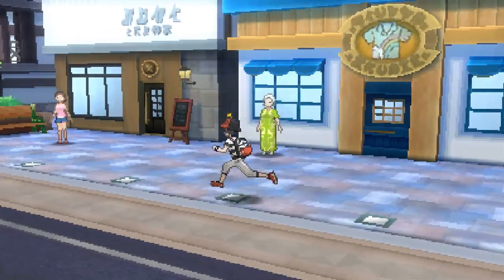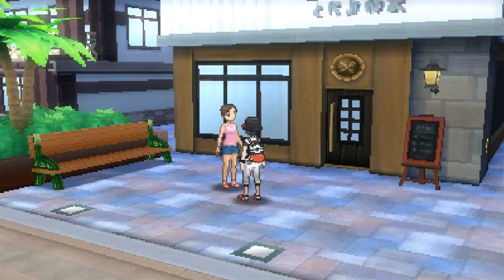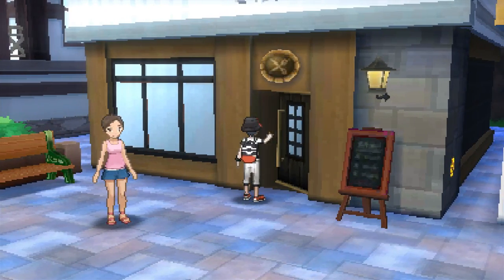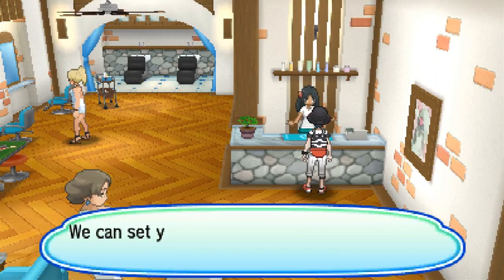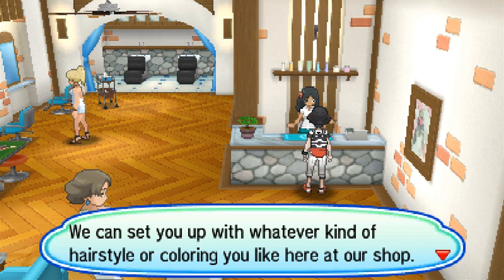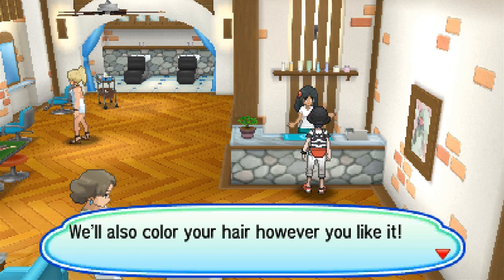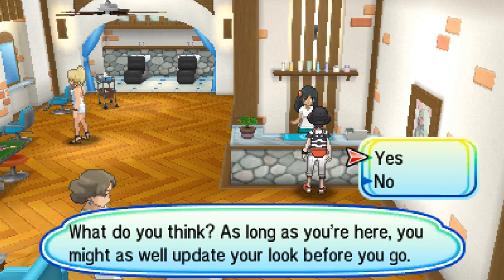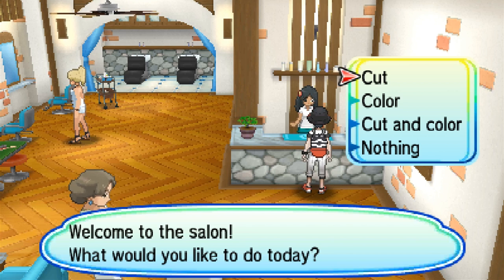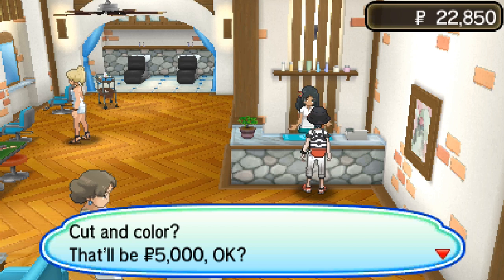We look great! Let us see what else we can do around here. I'm really curious about that glowing sticker. There's a salon and an apparel shop - Lily says she's going to turn herself into a whole new person. At the salon: 'We can set you up with whatever kind of hairstyle or coloring you'd like - smooth, shaggy, short, we do loads of different styles. We also color your hair however you like.' Cut and color will be 5,000. Holy cow - you're paying a big penny for that one.